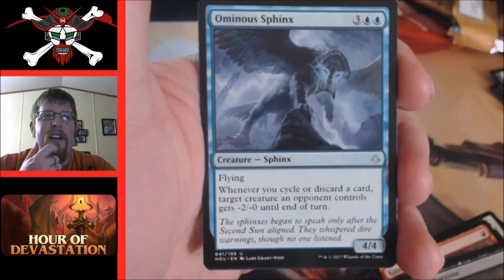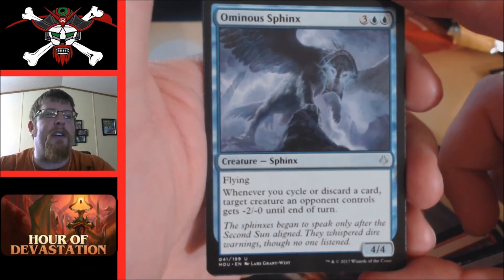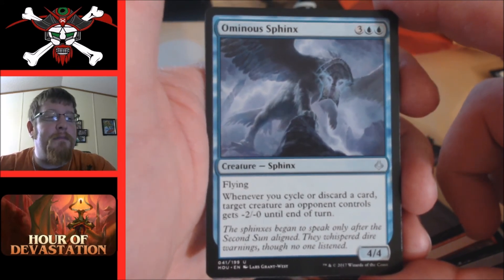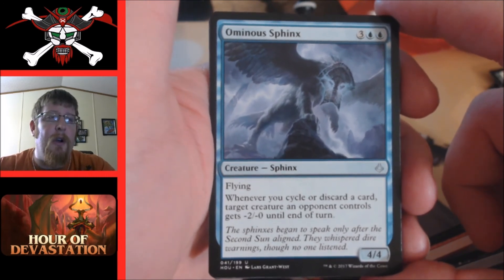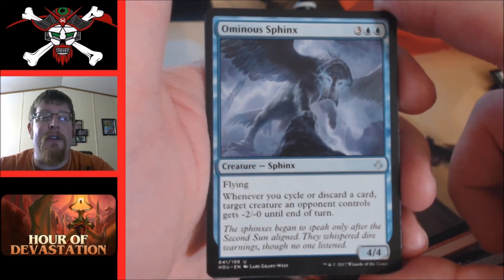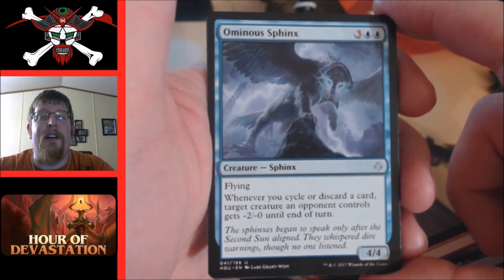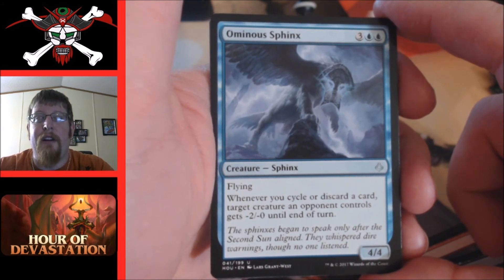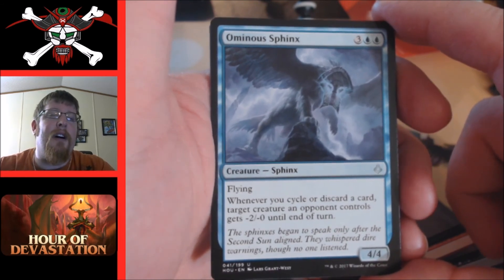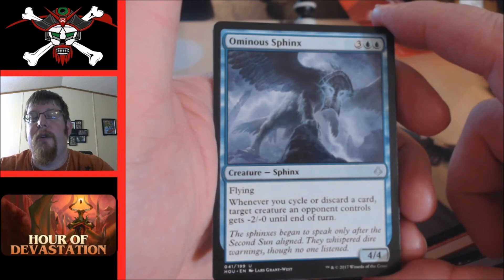Aven of Enduring Hope or the Sphinx — whenever you cycle a card, target creature an opponent controls gets negative two until end of turn. You could bluff holding cards in hand or use it as a combat blocking trick since you can cycle at instant speed. You attack, they block — their creature's not going to kill yours because you cycled something. Or they attack and you have a blocker, you cycle something, you're going to kill their creature because you weakened it.